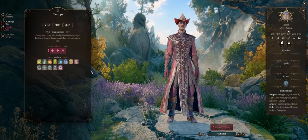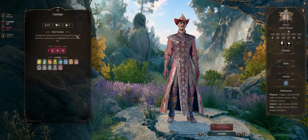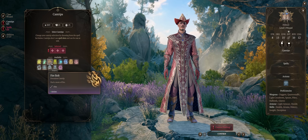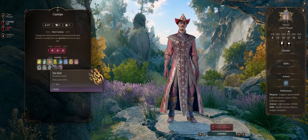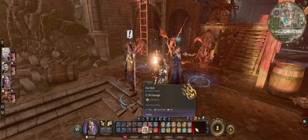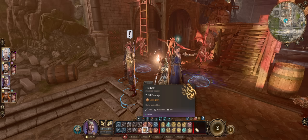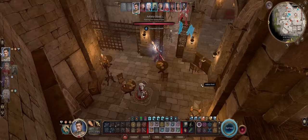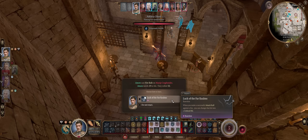We have to begin by covering cantrips, because they are absolutely amazing in Baldur's Gate 3 as opposed to other D&D games. First, cantrips are infinite casts — you don't spend a spell slot to cast them. The best generic one for damage is definitely Fire Bolt, dealing 1d10 fire damage as a ranged attack. The game doesn't tell you this, but it does level up the same as other damage cantrips. At level 5 the damage doubles to 2d10, and at level 10 it triples for 3-30 damage — quite decent.